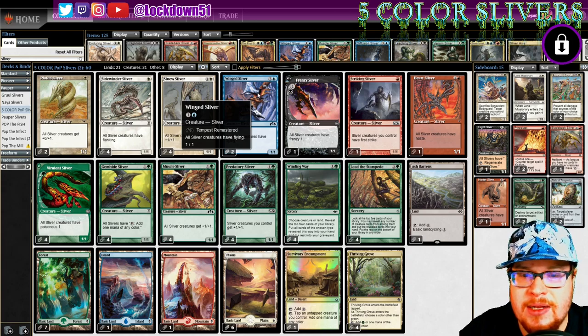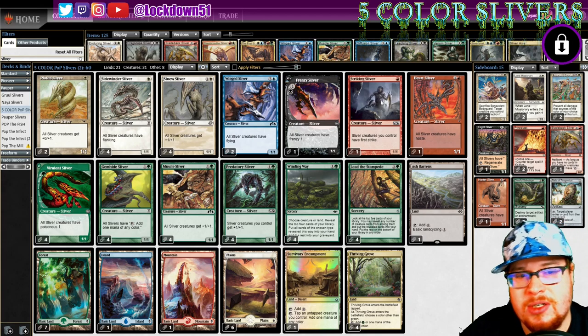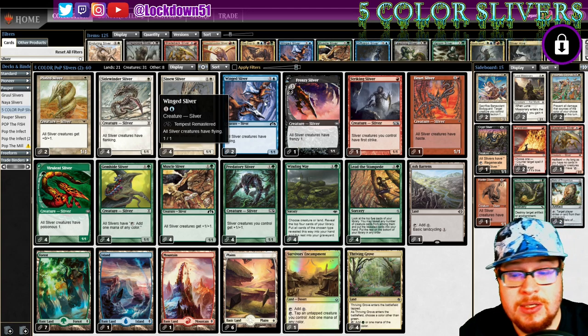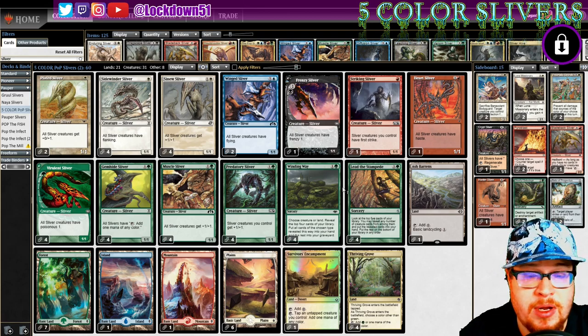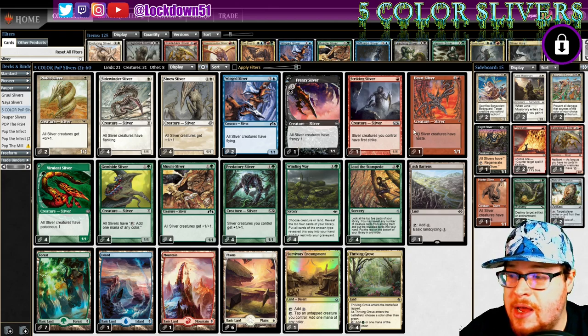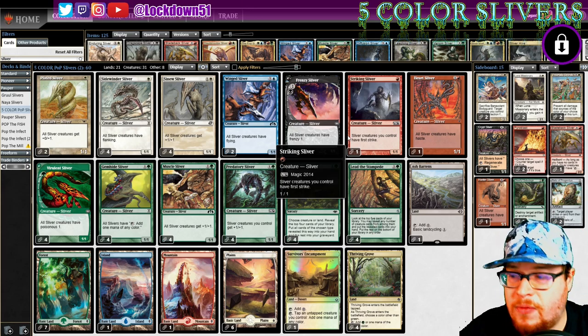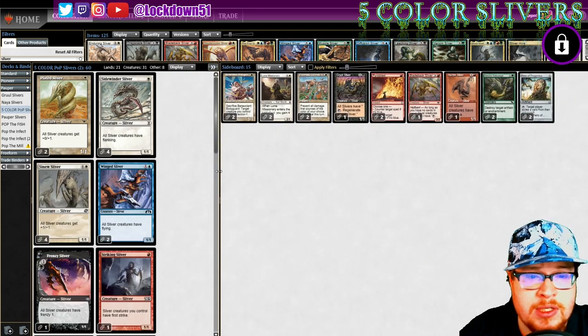We've got two Wing Slivers. I really want to play three but I'm going to test it with two - if we're really liking it I might cut Striking and put in three. One island, one mountain for the Ash Barons depending on what we need. If the mana base looks screwed, feel free to leave a comment with suggestions. Let's go over to the sideboard.